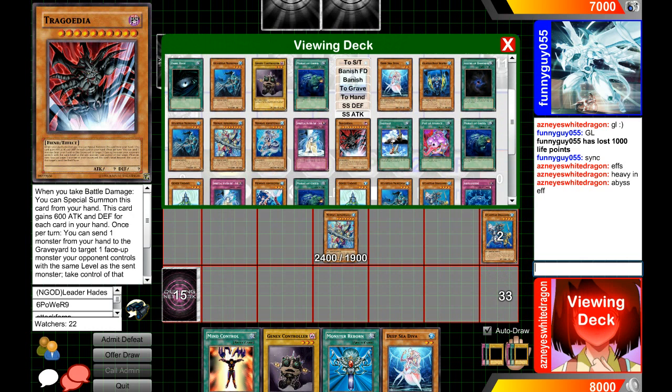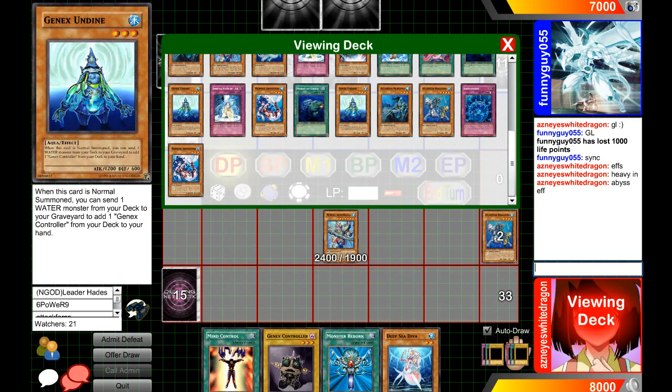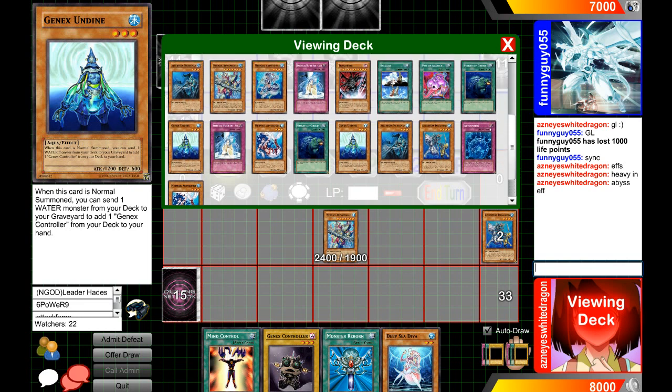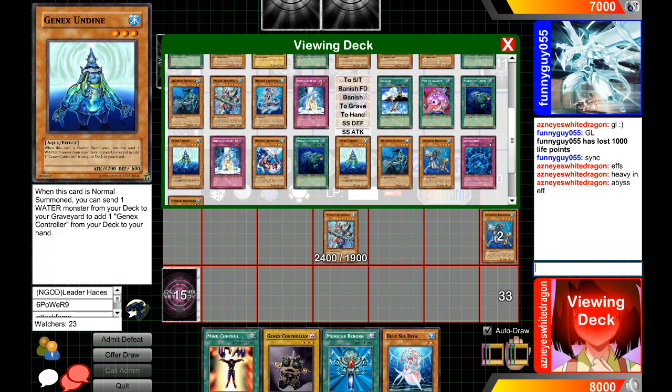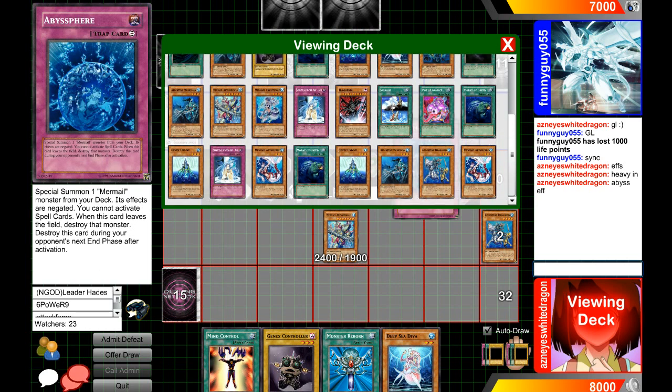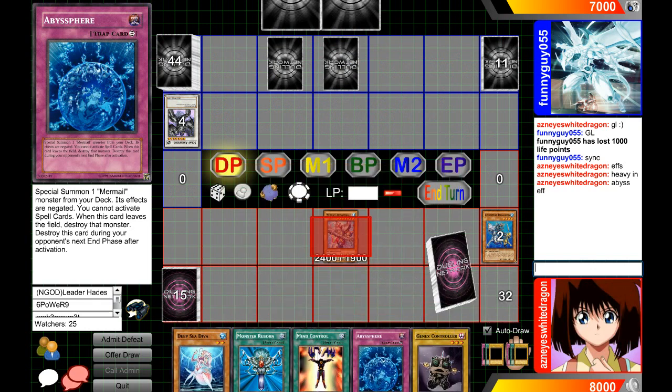Infernities got a new card — Infernity General or something like that — and it really helps out Infernities. It's pretty good, it's for XYZ more so because it negates the Infernity effects that you special summon. Now we get to add Abyss Sphere to our hand. Look at all that advantage I was able to obtain.